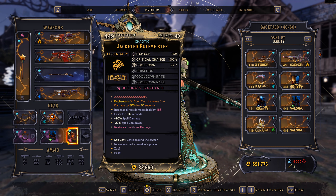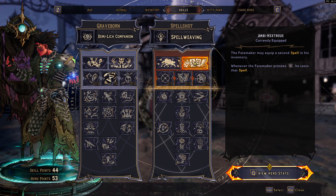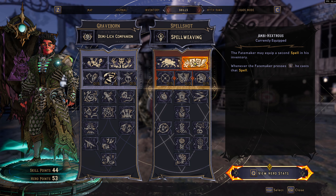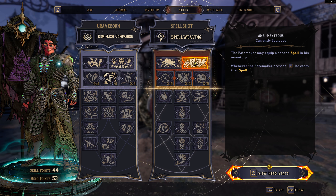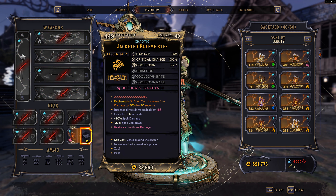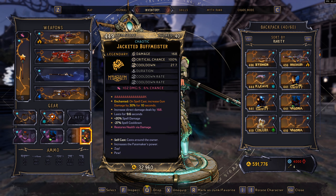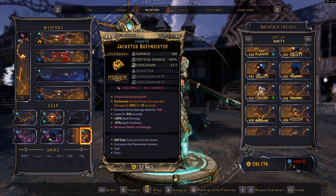That is what the spell does at baseline if it were working as probably intended. But if you mix it with the Ambihexterous action skill you can make it absolutely ridiculous. You need a Spellshot for this and you need to take Ambihexterous, which allows you to equip two different spells. If you put the Buffmeister in your secondary slot — the right-side spell slot you get from Ambihexterous — and put a different spell in the main slot, it will actually take the damage from that main slot spell instead of the damage shown on the Buffmeister.